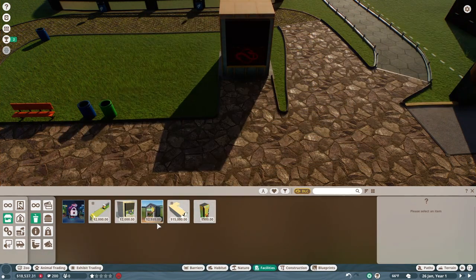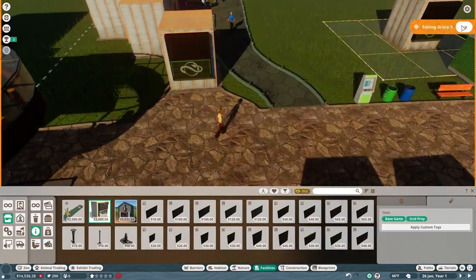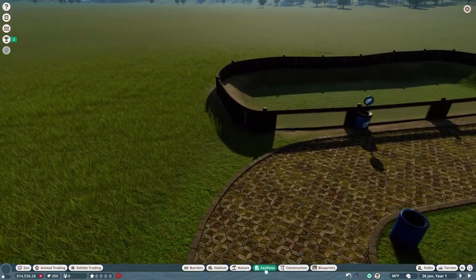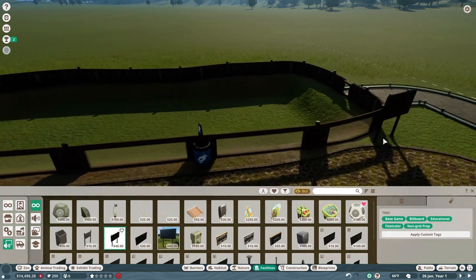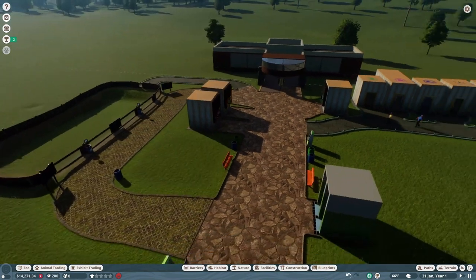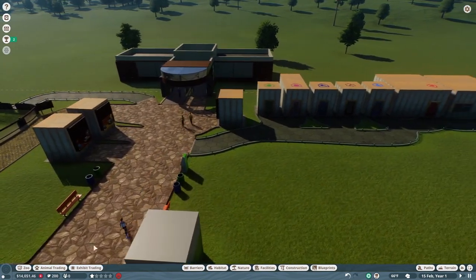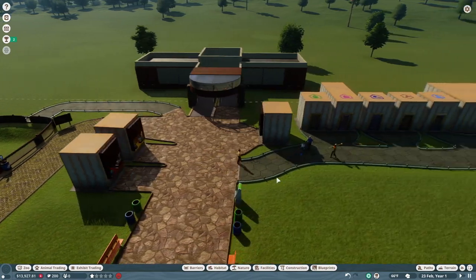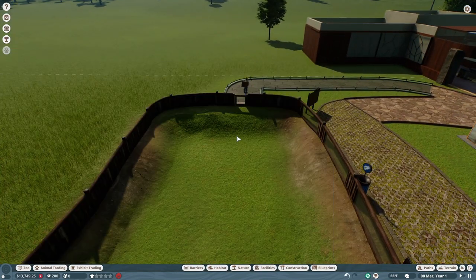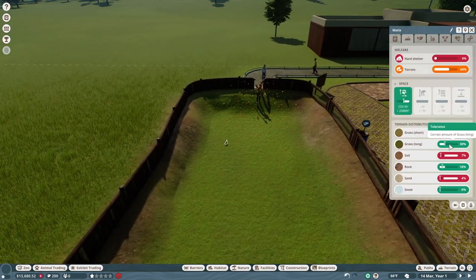Based on how this episode turned out, I think we should be good to go with decorating some of the buildings next time. I'm going to move some of those buildings I placed — they're just temporary for now since I needed food stands, an information desk, and restrooms for guests when they start coming in. Another reason I chose meerkats is they have a high appeal level, and since they're small they don't need a big habitat, which saved some money.